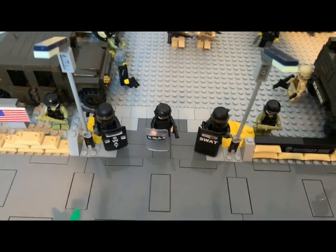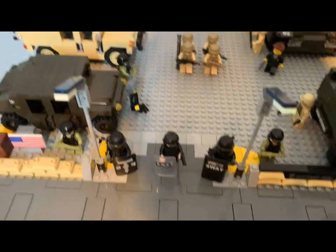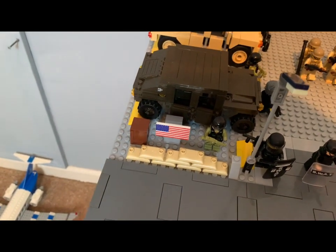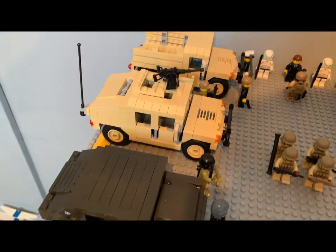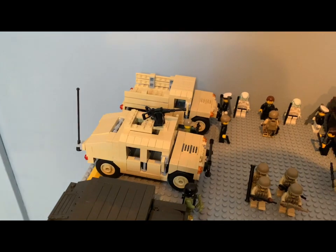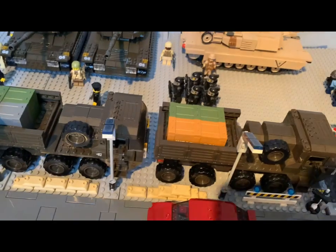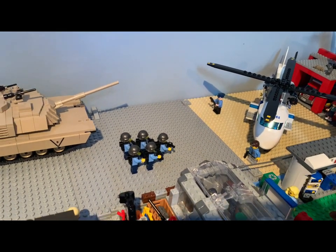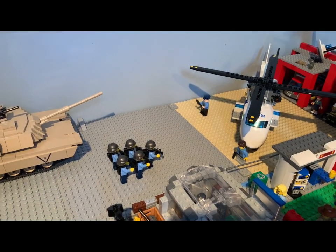At the front there are SWAT guys guarding just in case. The city is technically the United States since I live here, so there's a US flag. There are some Humvees — one with a turret, one for holding boxes — and a couple of transport trucks with boxes in the back. There's a police helicopter over there with all the SWAT guys walking over.